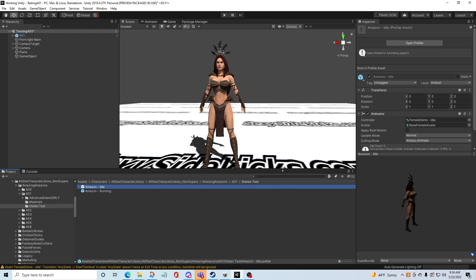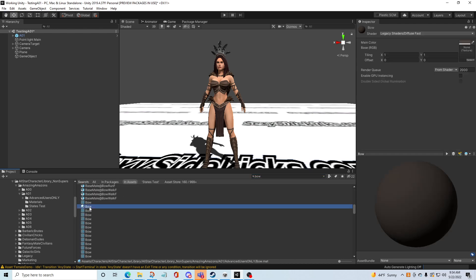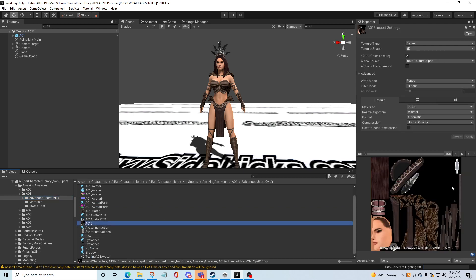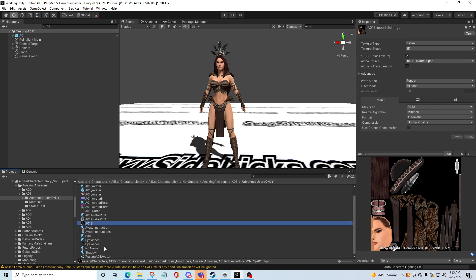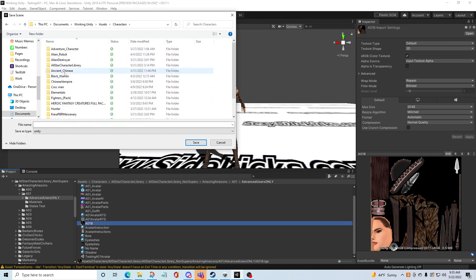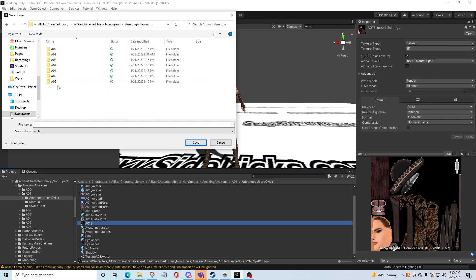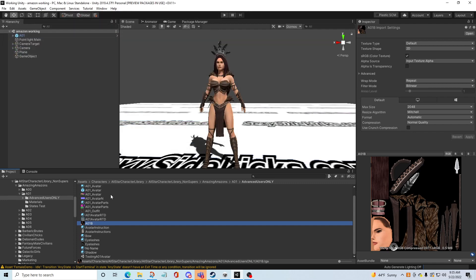I don't know that I have a sword or something somewhere - or a bow. Where would that be? A bow. In advanced users only. Oh I'm about to go get that bow then. Yeah she has a bow and arrow. Well why don't I have that bow and arrow? So this is oh-one. I'm going to save this under my characters - start character library, non-supers, Amazing Amazons one, states test. Amazon working. Okay. So now I'm going to go to this testing.